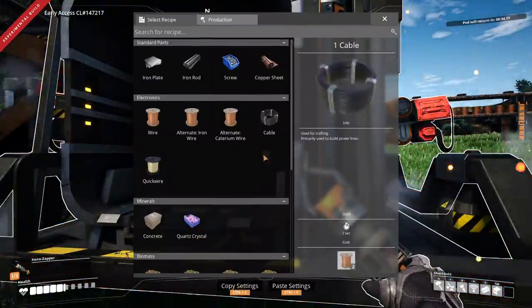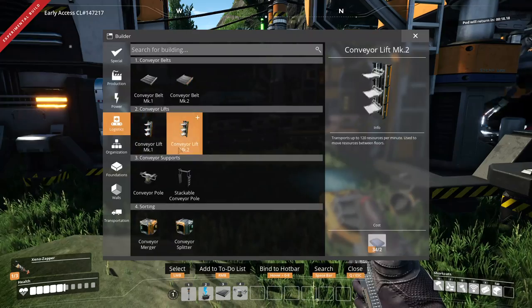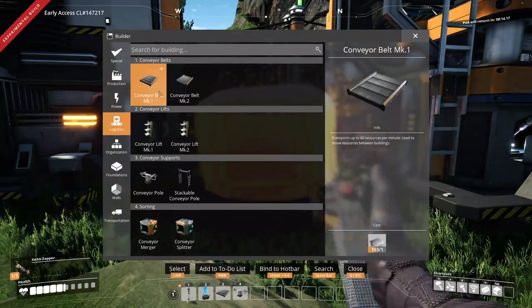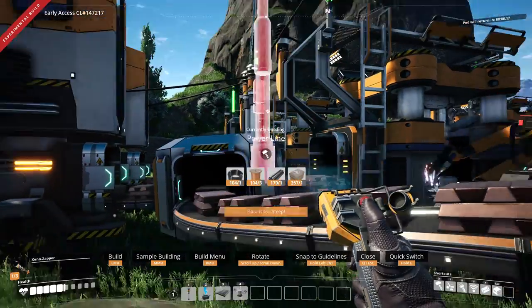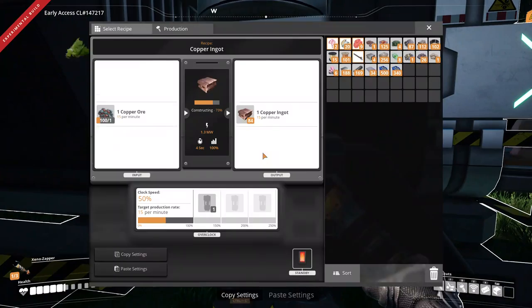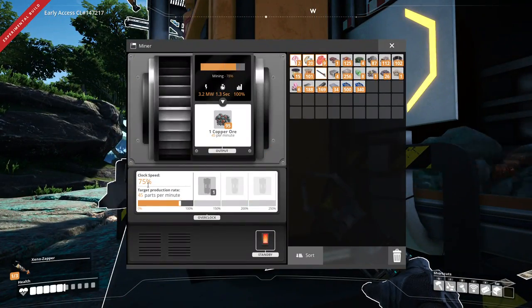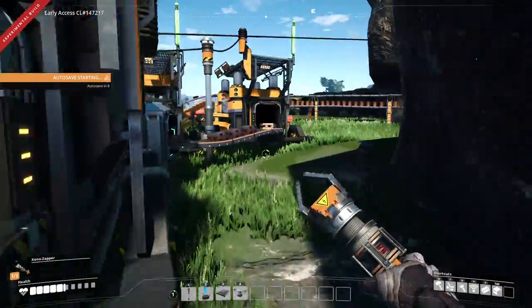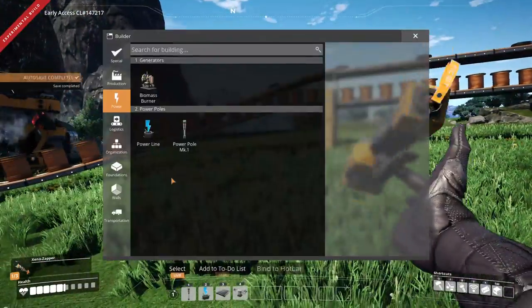Good enough, I guess — 75%. We can only do 15 copper ingots per minute when we split this. Now this has to go to 100%, and so does that. There we go — that's seven and a half a minute. That's good.